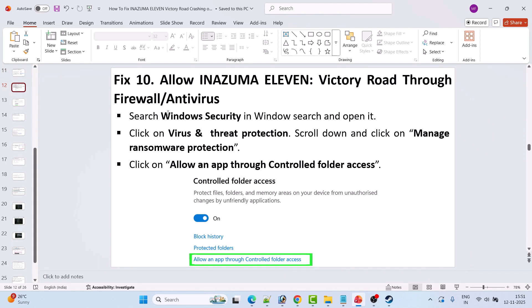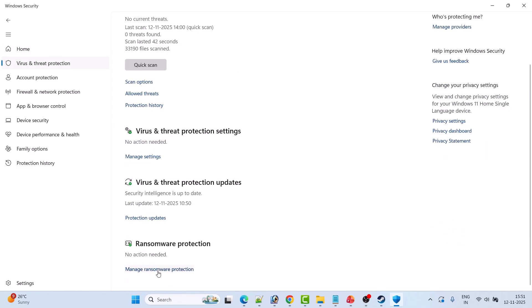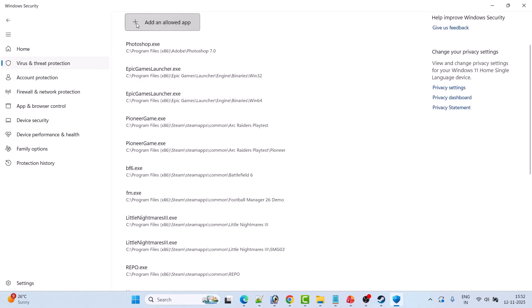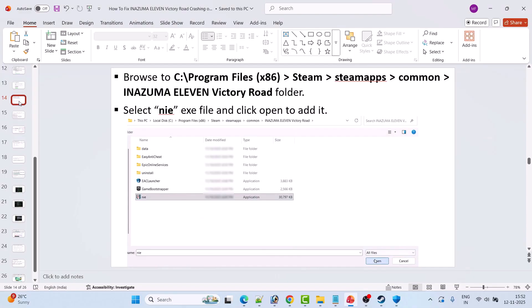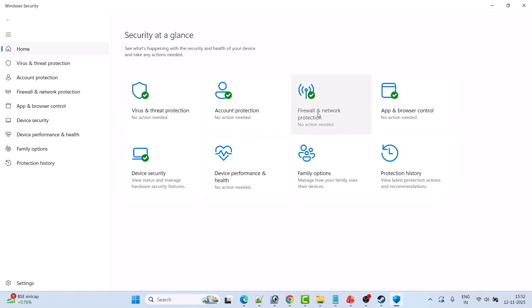Fix 10 is to allow Inazuma 11 Victory Road through the firewall and antivirus program. In Windows search, type Windows Security and open it. Click on Virus and Threat Protection, then Manage Ransomware Protection, then Allow an App Through Controlled Folder Access. Click Add an Allowed App, then Browse All Apps, and navigate to C:\Program Files (x86)\Steam\steamapps\common\Inazuma 11 Victory Road. Add NIE.exe, ESC Launcher, and GameBootStrapper.exe to the list.